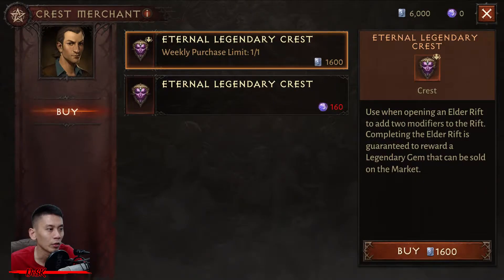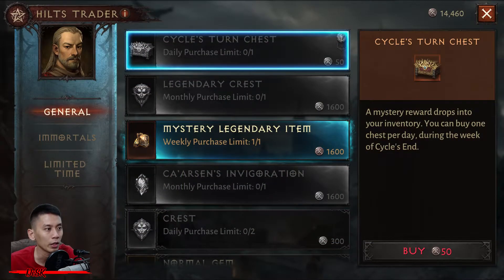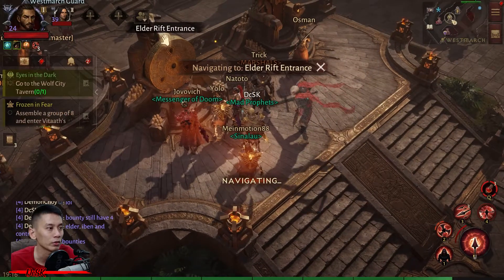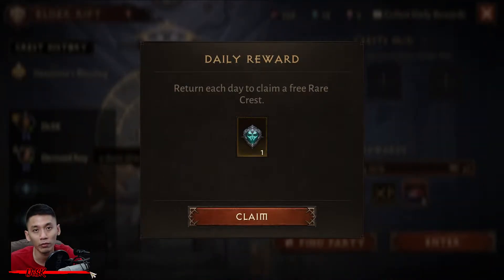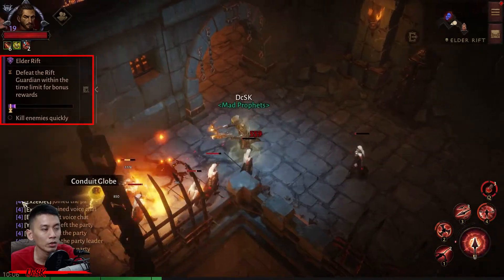Crests can be obtained from the crest merchant, the battle pass, from the Hilts Trader, and by being a top-ranking clan in a Shadow War. Also, don't forget to pay a visit to the Elder Rift entrance each day to claim a free rare crest.